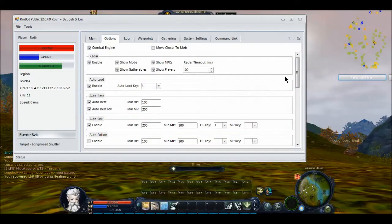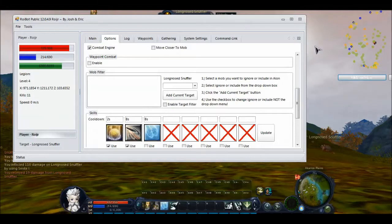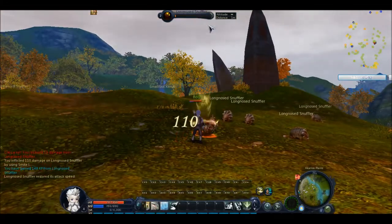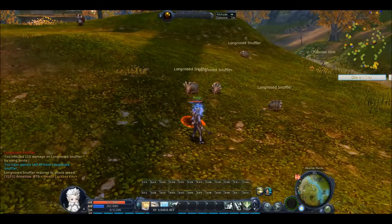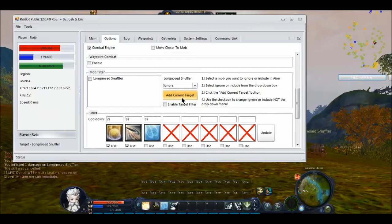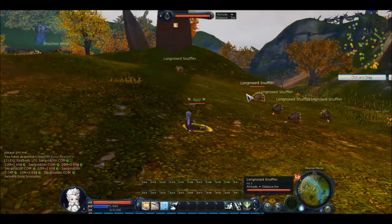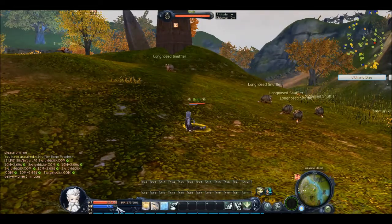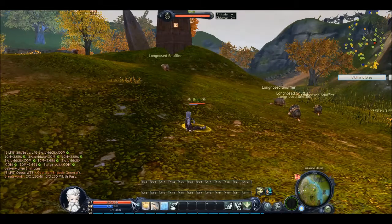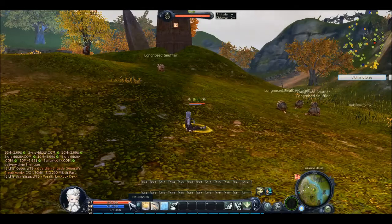For those of you who want to use the mob filter, I'll show you how to do that — it's really easy. I have little instructions right here. Let's say you do not want to attack the snufflers. All you have to do is go up here, and when it is selected — long nose snuffler — hit ignore, add current target. It will uncheck it and check it accordingly. Don't mess with it. Unfortunately if you want to reset it, we don't have a button right now, so you're just going to have to restart the bot. Now it's going to ignore the long nose snuffler. As you can see, my mana fell below 200 MP, so now it's just going to rest until that is recovered. It won't stand up until the health is recovered as well.